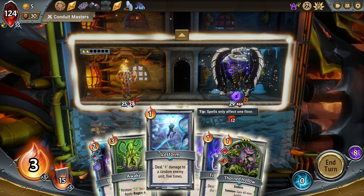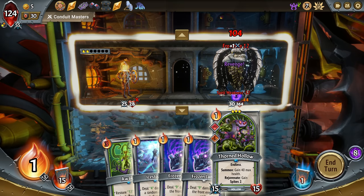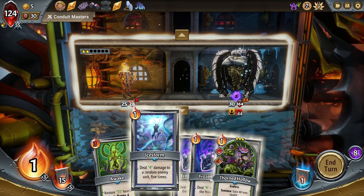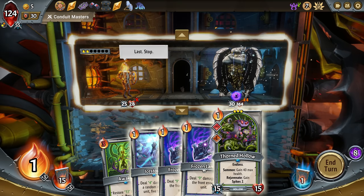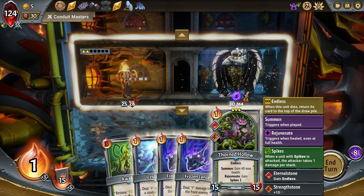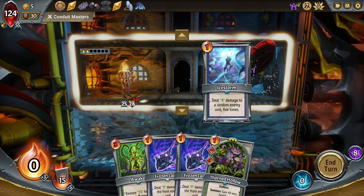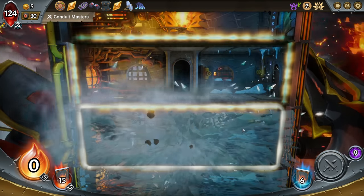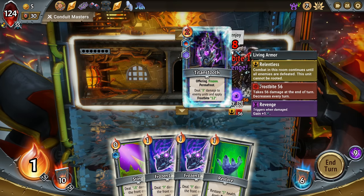I think we're better off doing Frostbite and maybe a couple Frozen Lances where we just take the Ice Storm. This guy doesn't matter — he's going to hit hard when he comes up here regardless. So we'll do more Frostbite, a Sting here and a Lance. Oh my god, we're just barely holding on — holy smokes.